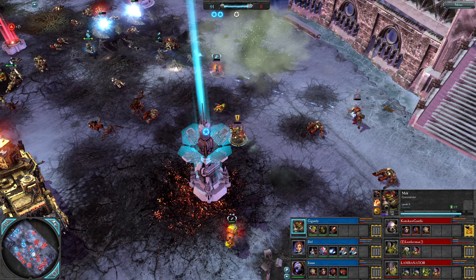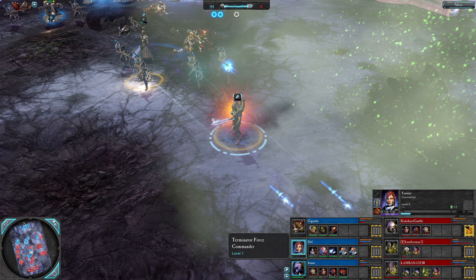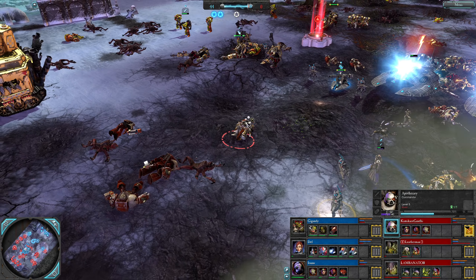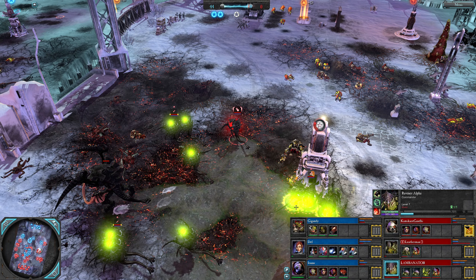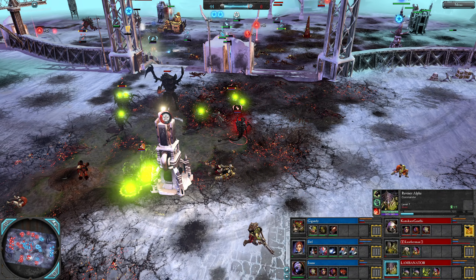Look at these heroes here — level five Mech Boy, level nine Farseer, Terminator Force Commander who can't level up but got all the way back. Level five Apothecary Kamikaze Gandhi struggled to preserve units. Both Space Marine players kind of threw away their Land Raider, and then Kamikaze wiped and instantly threw away their tank. Leather Man's level five Lictor Alpha and a level seven Ravener Alpha — Lambonator was super strong until right at the end when they got that nuke.